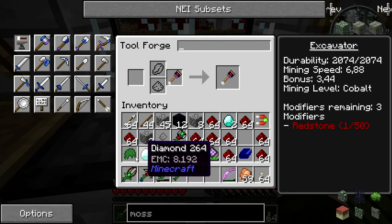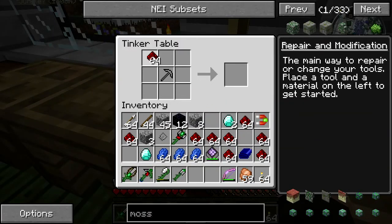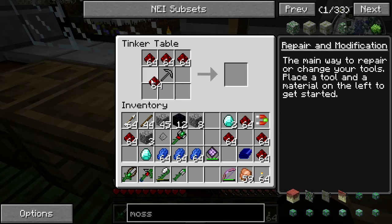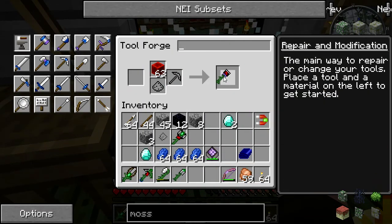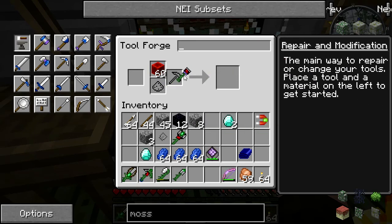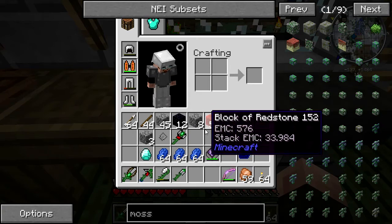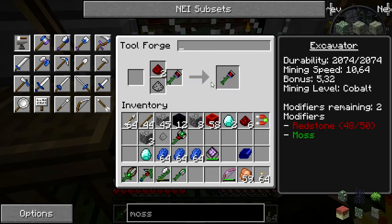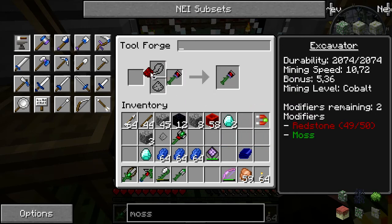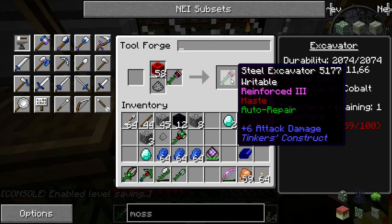We got one redstone on there. Let's put auto repair on it and let's do this. We got a stack of those. Let's haste - we need four more. Haste two, and then we have one modifier remaining.